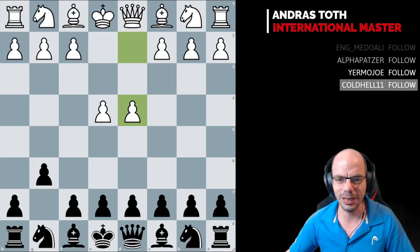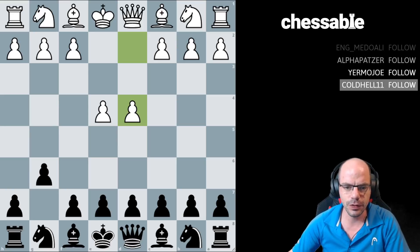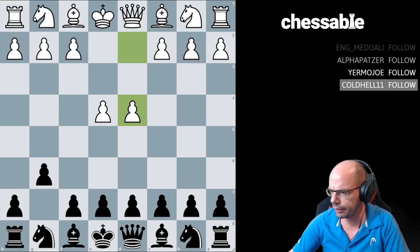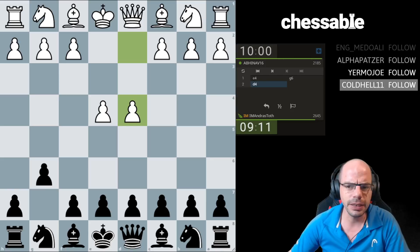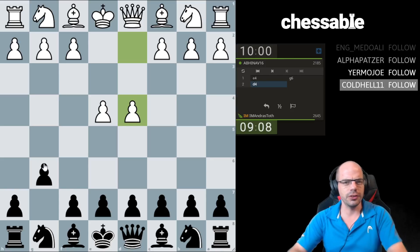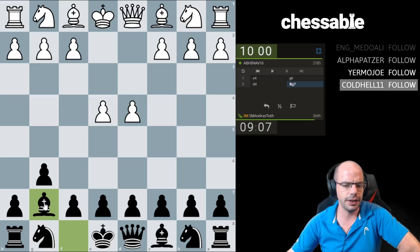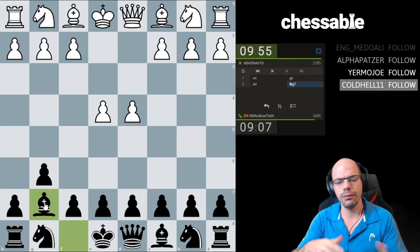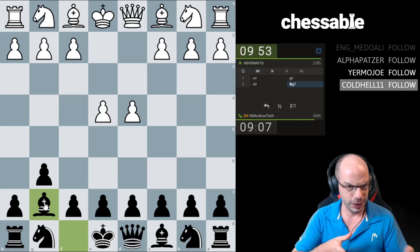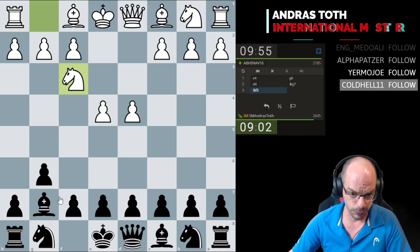Hello to the Chicos and the Chicas. We are back with Inside My Head and today on the menu is a game against Abhinav where I tried the Modern. I quite like occasionally throwing in the Modern — I think this is something that King's Indian players in general should try to experiment with, because there is a little bit of a connection between King's Indian and Pirc or Modern structures with the fianchetto of the bishop.